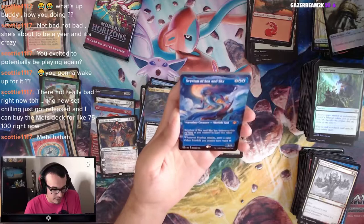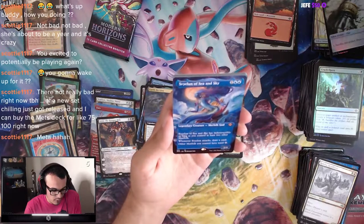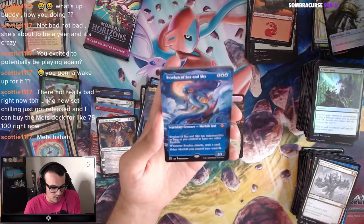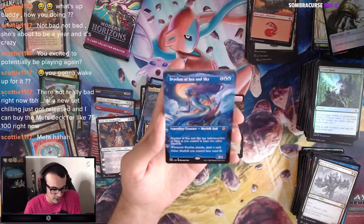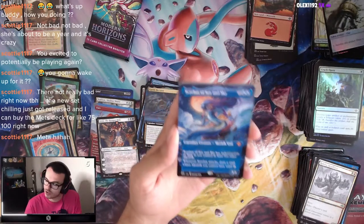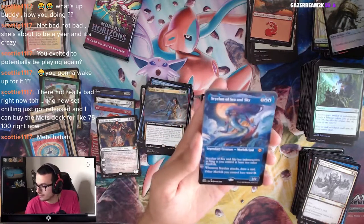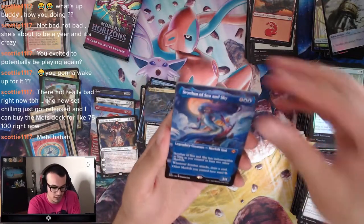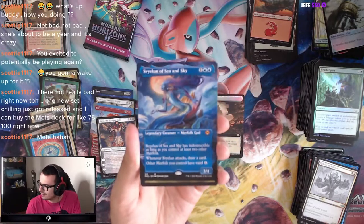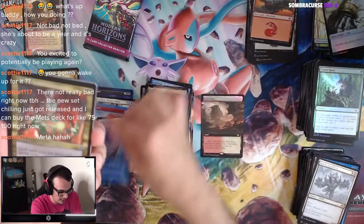Savellen of Sea and Sky — Mythic: three mana, 3/4 Merfolk God. It has Indestructible unless you control at least two other Merfolk. Whenever Svellen attacks, draw a card. Other Merfolk you control have Ward 1 — if anything targets them, you have to pay an additional mana to successfully target. Nice! That looks great, that artwork — they're killing it! That's a Mythic that goes here.